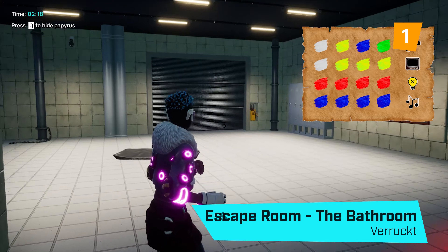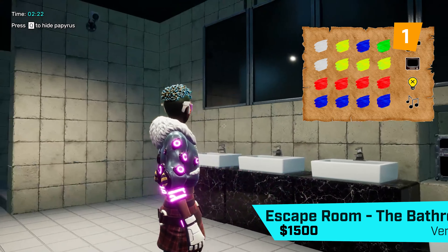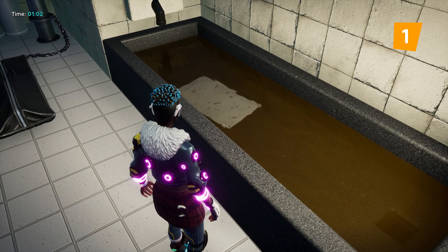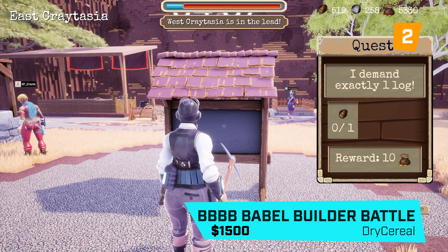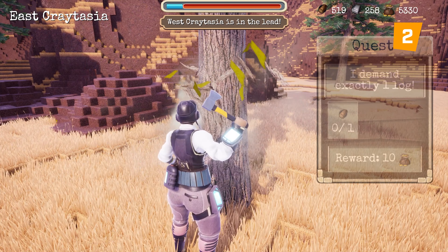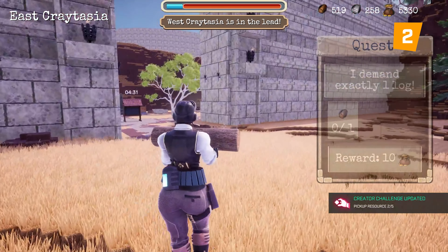The top spot this month goes to Escape Room: The Bathroom by Farukht. This eerie and clever puzzle will really get your brain working as you try to escape alone. In second is Bodacious Big Bold Boisterous Babel Builder Battle by Dry Cereal. Assigned to a nation, you must gather resources to build your Babel Tower with every other player in Crater.